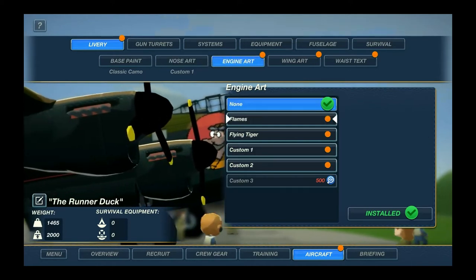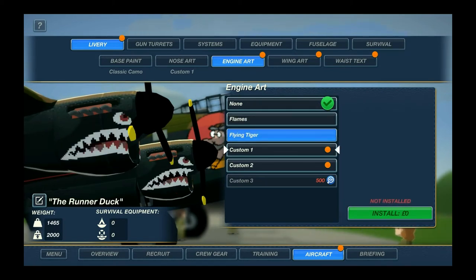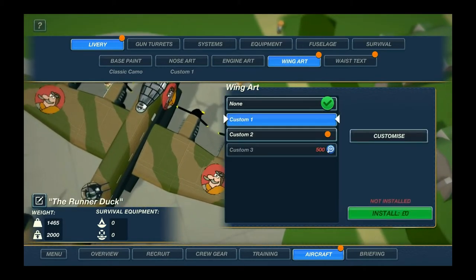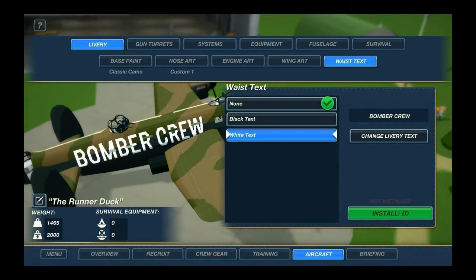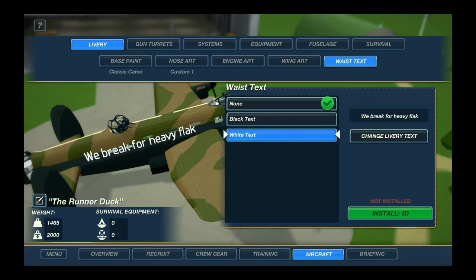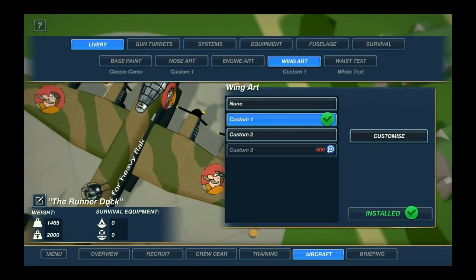There's engine art — you can put flames on, which I'm pretty sure the enemy fighters will be adding soon enough. Flying tiger, custom art options — I'll stick with none. You can also have fuselage text like 'Bomber Crew.' Let's put something snazzy like 'We Break for Heavy Flak.' You have to press install to get those applied. On gun turrets, once we have the tail turret we'll be able to research more.